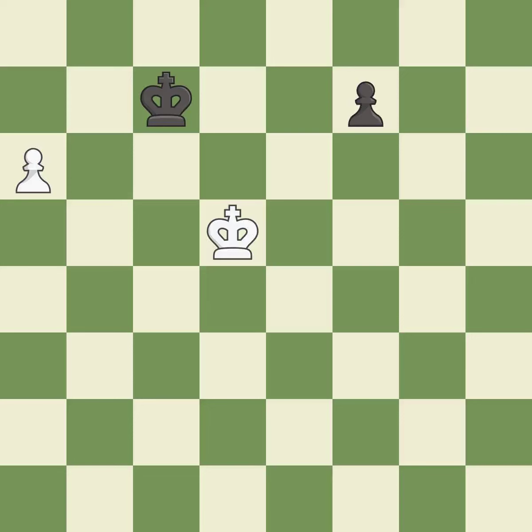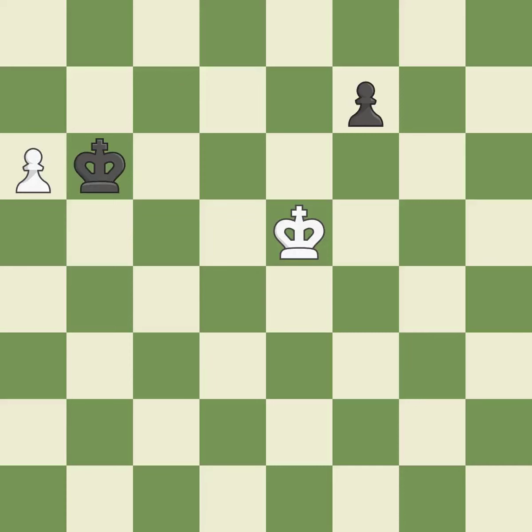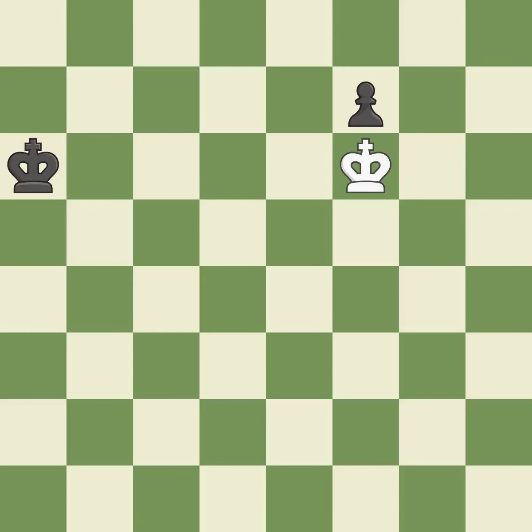An active king is critical in the endgame, and getting it off of the back rank is the first step — it is best. This is the strongest option — it is best. Right on target — it is best. Very precise — it is best. That pawn was free for the taking — it is best.